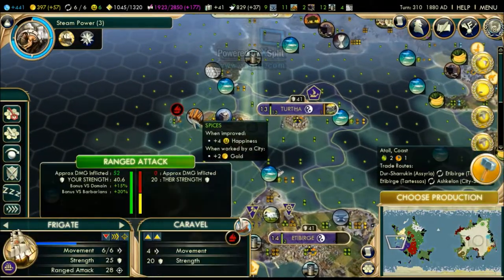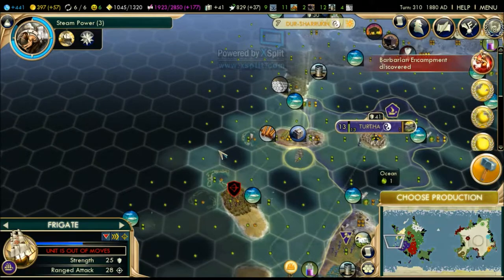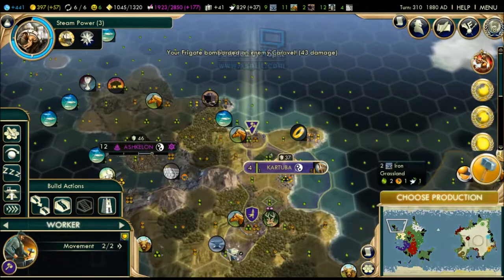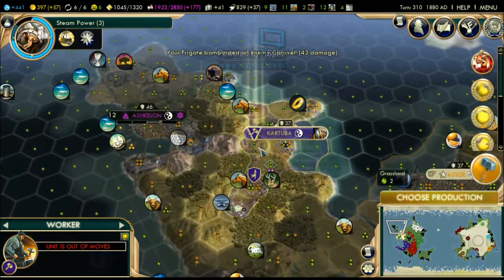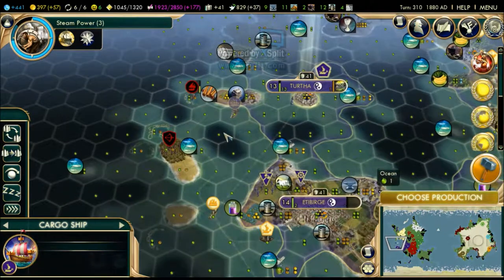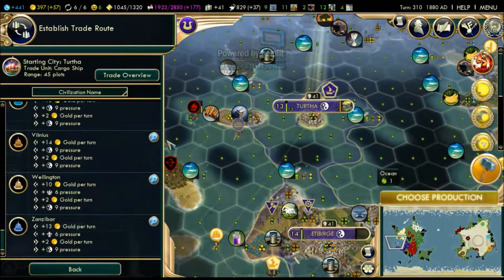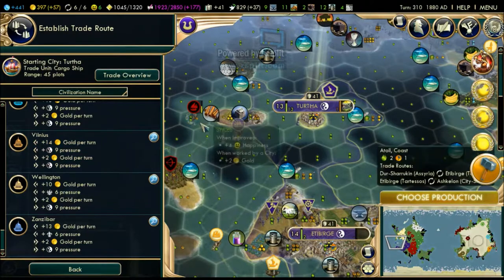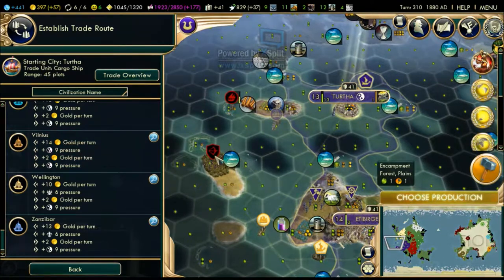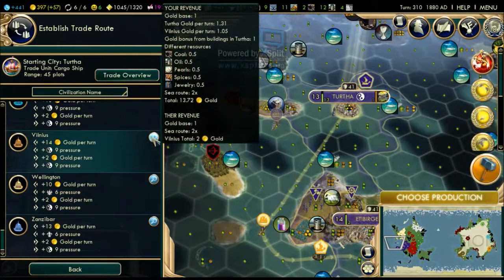There we go - we have our first barbarian ship, and there's a barbarian camp nearby too. We're gonna try to kill that thing. We gained an extra iron. I'm gonna go down and improve that iron, but I need to keep a soldier nearby because the barbarians are going to plunder my trade routes - they're standing right on top of them. I hate it when this happens.